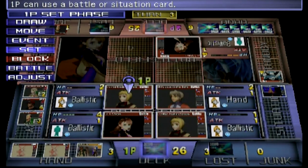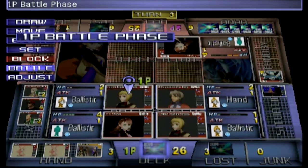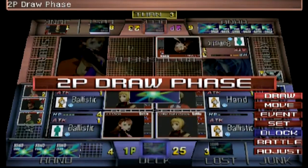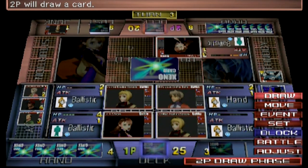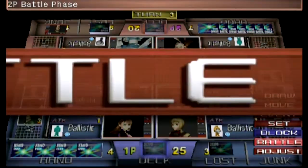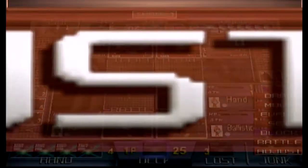I'm already ahead in cards — 26 to 25. They can block with event cards occasionally. Now I'm ahead 26 to 23 and they're going to start throwing cards away. Looks like they actually threw away a hammer card. Down goes one of my ballistic cards — that's fine.